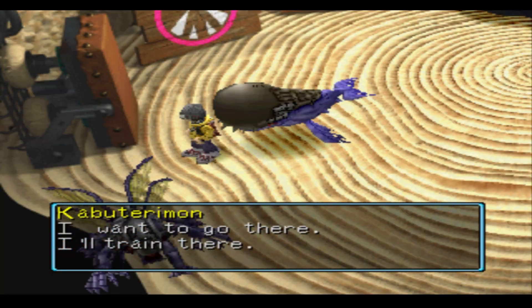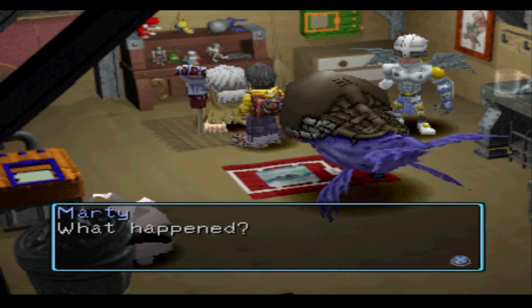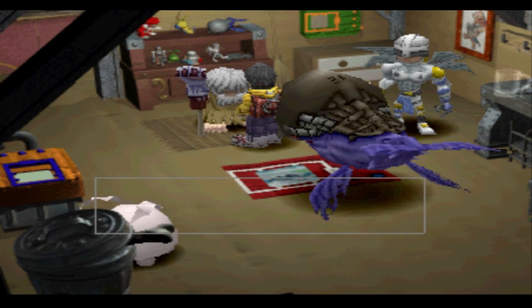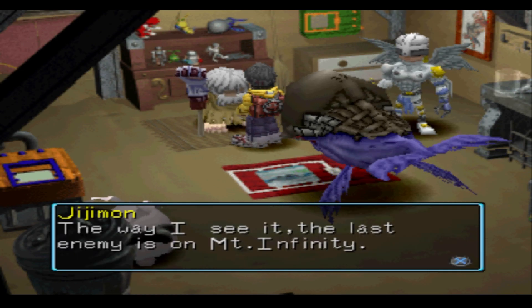Here we recruited two more Digimon who will help us with our training. After recruiting these guys, we spoke to a Digimon who told us that the entrance to Mount Infinity was now open. This means we could actually technically finish the main story of the game. We're going to have this game finished way before 10 years. But are we ready? Let's see what we can do on the next episode with this newfound knowledge.